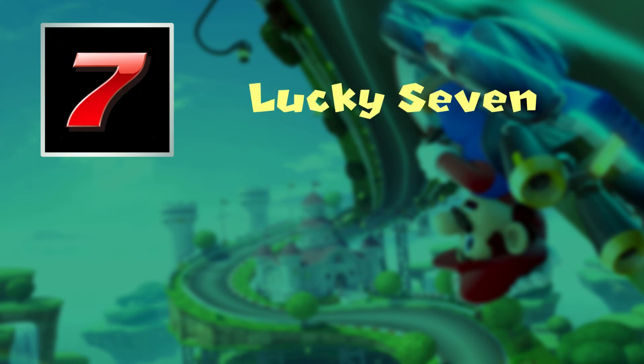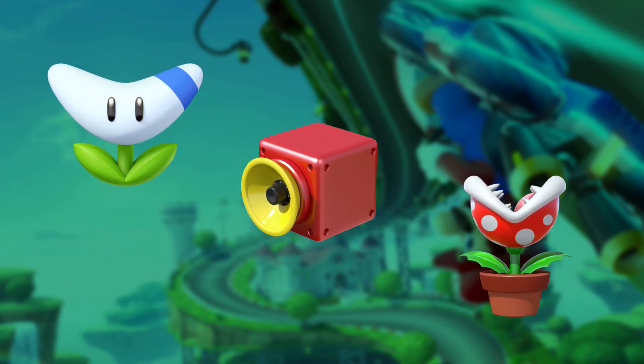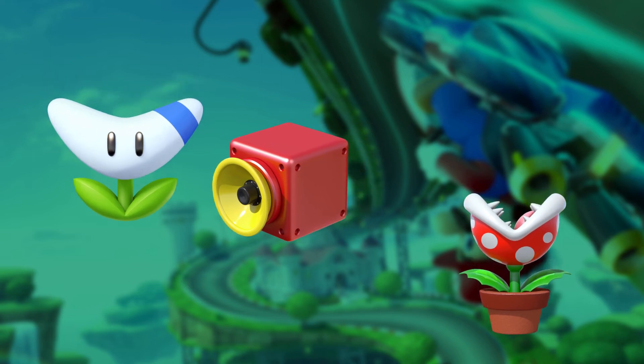Lucky 7. Not much to say here, except that I much prefer the name Lucky 7, and 7 out of more than 20 items is enough stuff to be given at once. I will skip talking about the Boomerang Flower, Piranha Plant, and Super Horn, as they are already great items currently and I don't have much to add — only that I want to see them again.